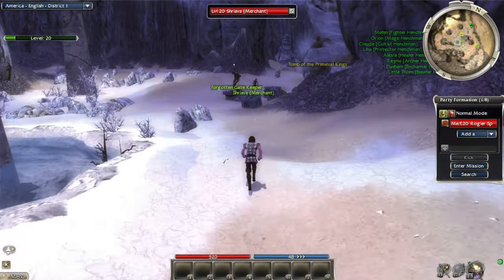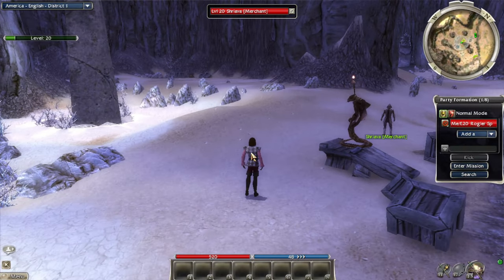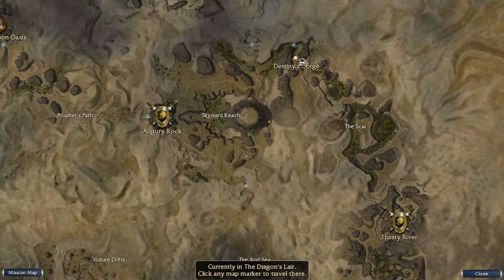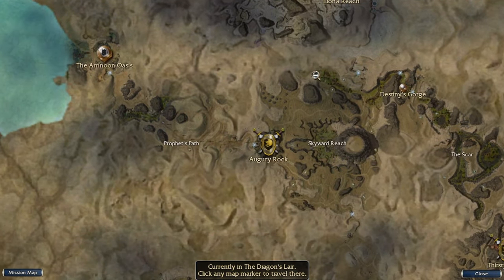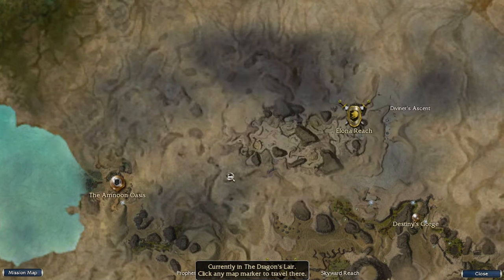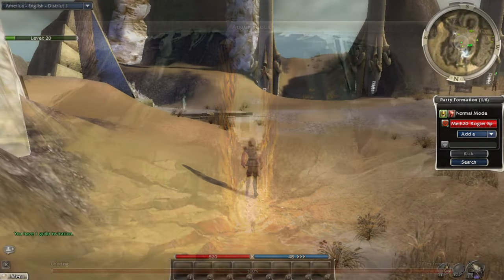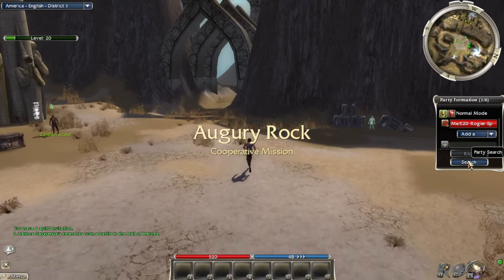I was all ready to do the Dragon's Lair mission today and finish out the Crystal Desert, but it was brought to my attention through YouTube comments that there are actually two other non-mission outposts I missed. I found Destiny's Gorge, but there are two others I had no idea existed. I had to go online and look them up — one's over this way, one's up this way. So we're going back to Augury Rock. I thought we were finished with the desert, but it pulled us back in.